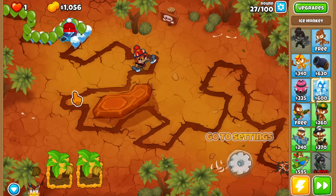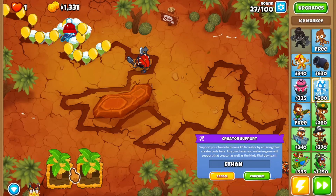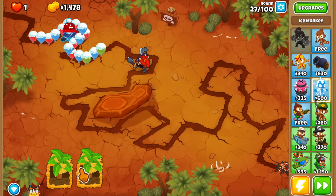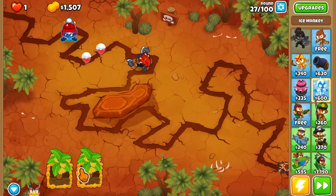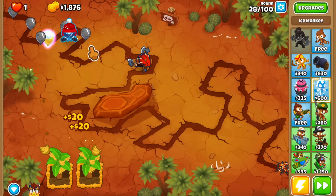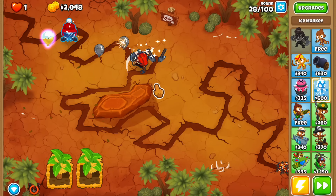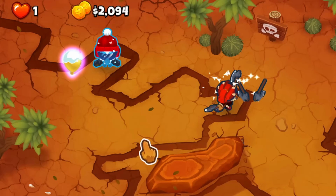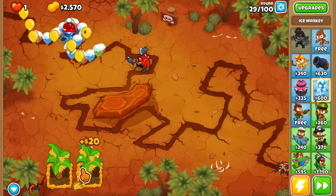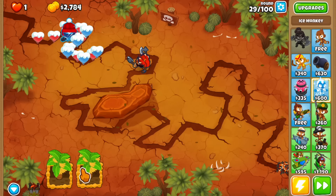We didn't get it on round 21, so still waiting. The key is using the ice tower to hold it in place — but be careful not to have other towers attacking while the golden balloon is frozen, because it'll start bouncing around and you'll miss it. Here it comes — round 28! The ice can't pop lead balloons, so I'll use the ability for the leads, and then the ice handles it. We only got three monkey money, but we have seven more golden balloons to go, and starting from round 60 the reward doubles.